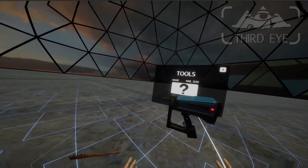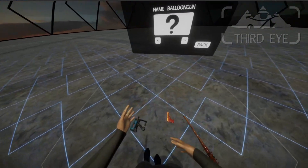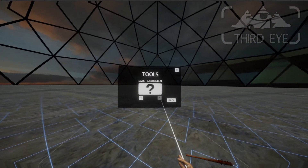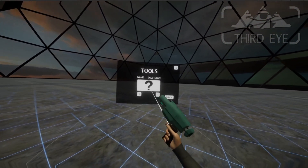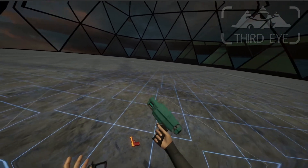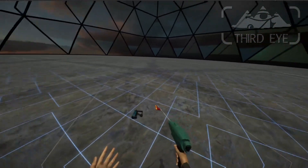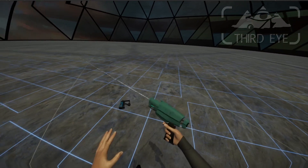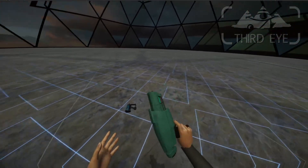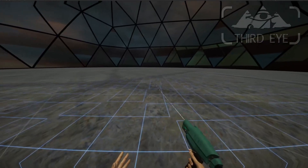Then we have tools. Tools is now a separate menu. We have the nail gun, the balloon gun, and this is new — a delete gun. People didn't really like the sound of the delete gun, I wonder why. It's basically a quack sound effect and I think I'm going to change this to something more futuristic.